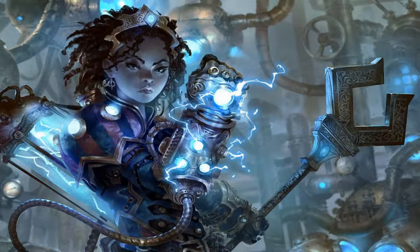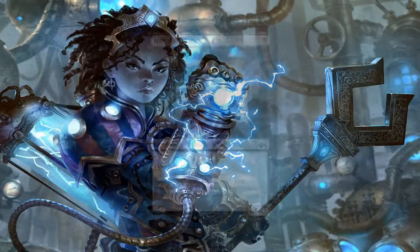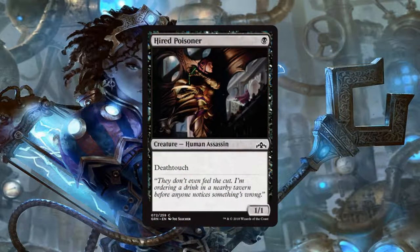Now on to the black cards, once again in no particular order. First up we have Hired Poisoner, a 1/1 human assassin for 1 black mana that has Deathtouch. A 1/1 that can trade with a 5/5 can keep your opponents at bay, or make them decide between taking an extra damage every turn or losing one of their probably much better blockers. I love Deathtouch, and the fact that it's on such a cheap body — I like the heck out of this card. I'm going to be playing this one.